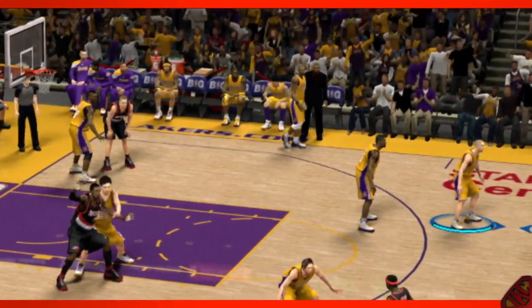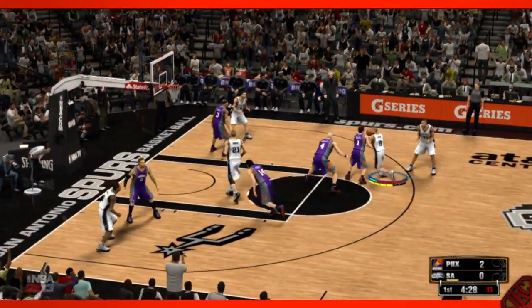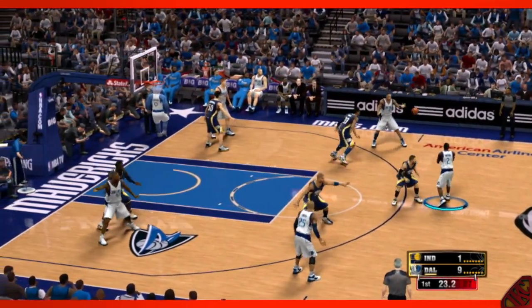Rob Jones was saying that with Kinect, you can call plays way easier than navigating through any pad. Look at how Kobe is coming off the bench right now — just say 'bring in Kobe.' I can't wait to do that with my Sixers. Notice how they call pick and rolls, notice how players aren't in the way anymore. Look at how the pick and roll works — no player just dove out of nowhere and stole the ball. It's little gameplay tweaks like that that show it works.